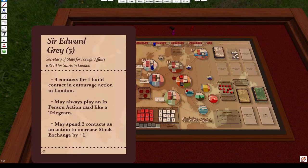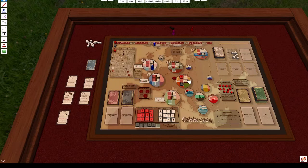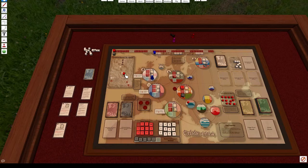Next up is Sir Edward Gray. Edward has the same first ability: if he's in his home city, he can build three contacts for the cost of one action. His second ability is that he may always play an in-person action card as though it were a telegram card — meaning he can play them remotely without being present. His third ability is that he may spend two contacts as one action to increase the stock exchange by one.